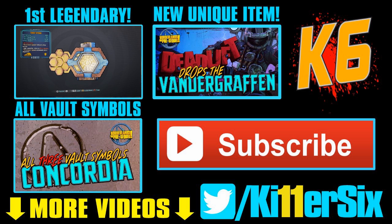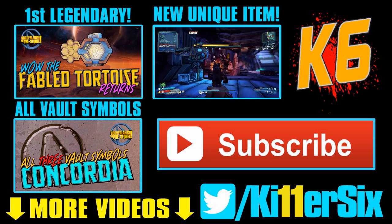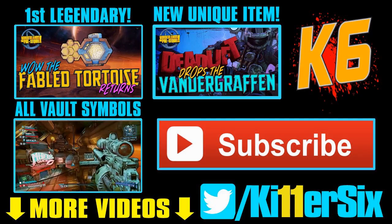Babel Tortoise — this is the first legendary that I've gotten in Borderlands: The Pre-Sequel. This time we're looking at a gun called the Vander Grafen, and this should be one of the very first red text legendaries you find.